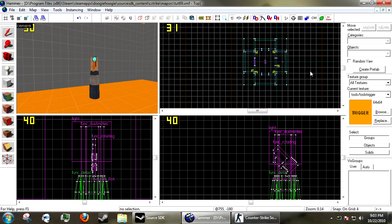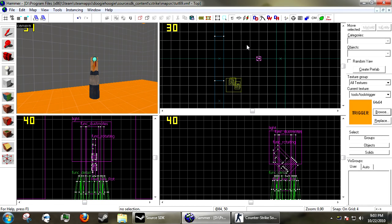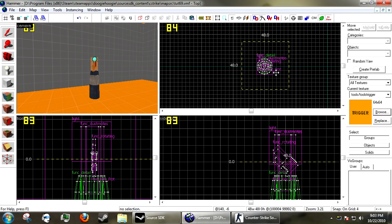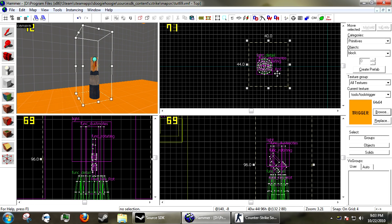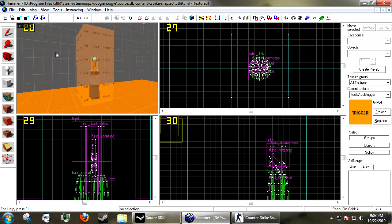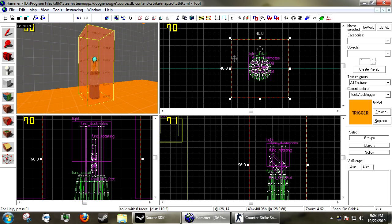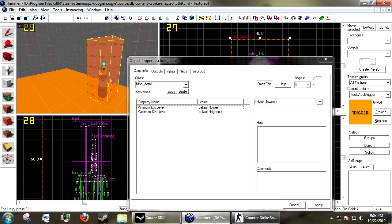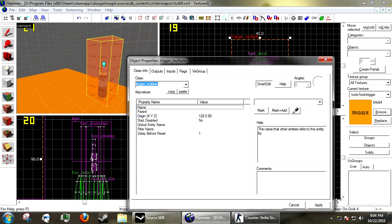The first thing you're going to want to do is get your tools trigger brush and create a trigger over the area where the player will receive the key. It doesn't need to be fancy, it just needs to look decent. Press Ctrl+T and make it a trigger_multiple — you can do trigger_once as well, it doesn't really matter.